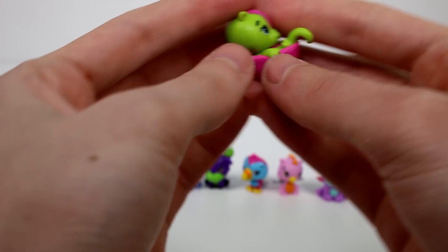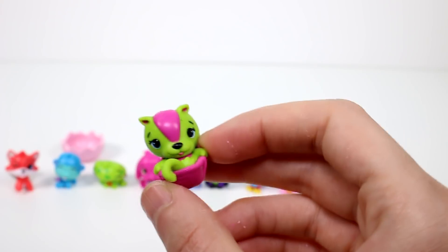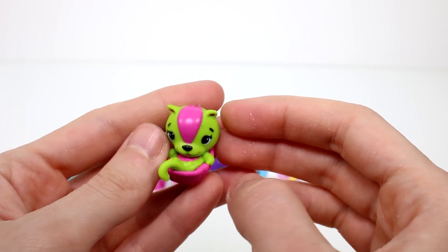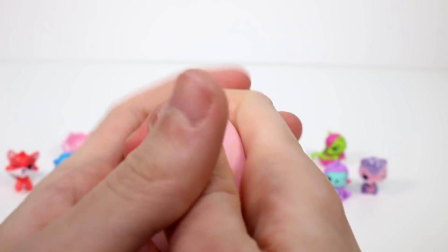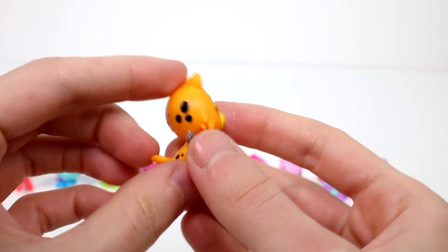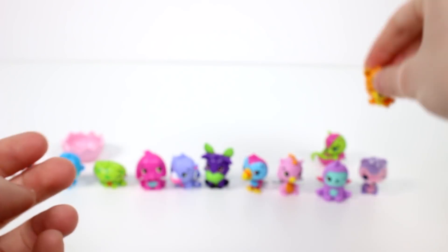Let's go on to the next pack. The visible one is this little armadillo — I'm going to say armadillo. Maybe the desert. Yes — Armadillar, and he is a common. I think he's so cute. Then we have a yellow egg. We got a little cheetah maybe. Oh my goodness, she's so cute. This one is Cheetree and she is a common. I like her a lot.